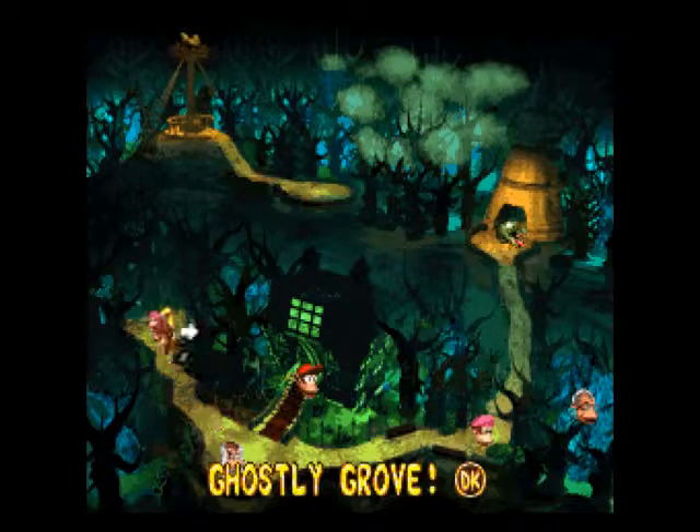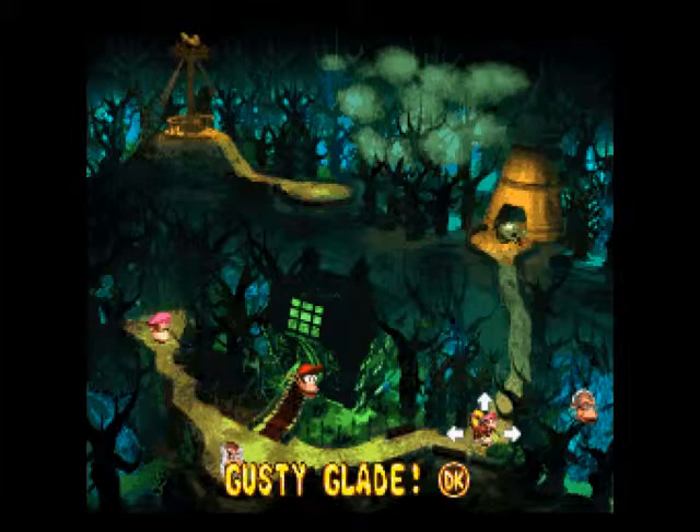That brings us to the end of Gusty Glade, and we got everything in Haunted Hall and Ghostly Grove too — that's our three levels for today. That was an exciting start to Gloomy Gulch. It's still not my favorite haunted level, but I'll deliver my full thoughts on the world when I actually finish it. If you want to see us continue on to that giant mysterious tower to the north, I hope to see somebody in the next one — bye!